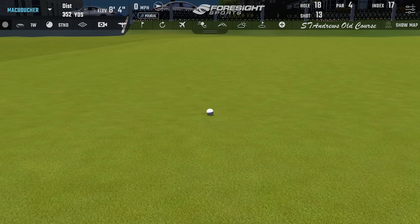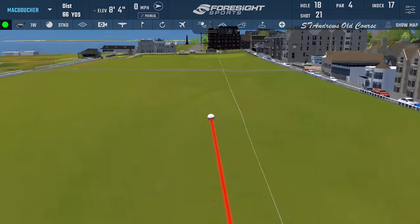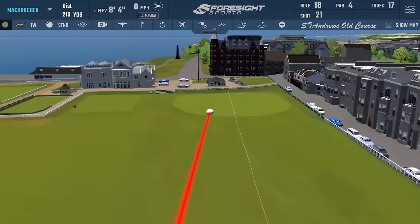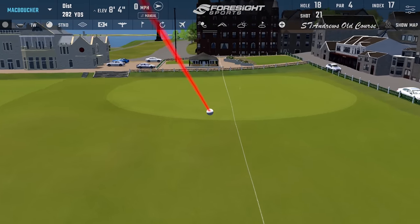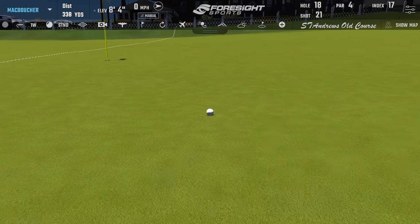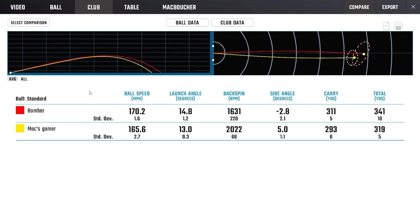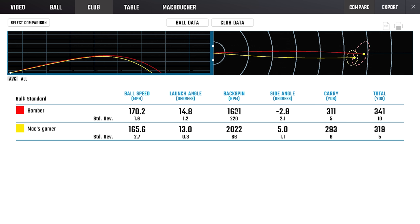Get over that hill! A pretty ideal way to sign it off there. You have a true bomber flight: a bit quicker, and interestingly not as efficient with that shape. But getting the launch up, getting the spin down, a nice jump in ball speed, and ultimately about 18 more yards in carry.